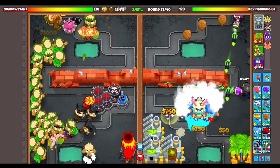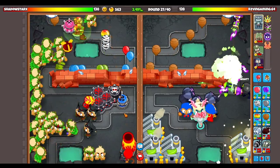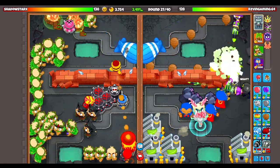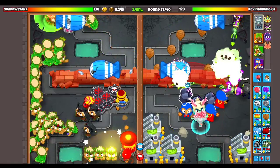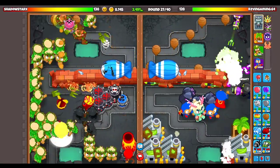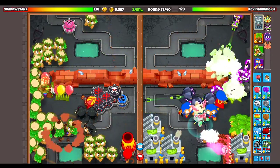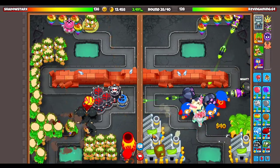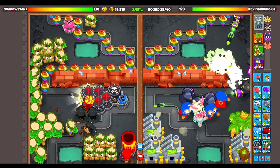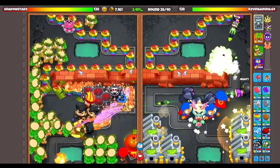I don't even know if my opponent will send me fortified all-out DDTs. If he does, we could probably spam a couple more super monkeys. We're going to keep on farming right now and round 30 will be coming soon. I have to try to send him a rush as well because he just keeps on getting a lot of druid farming. I don't know how he's getting so many druid farms.